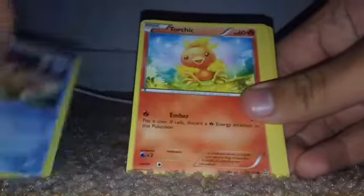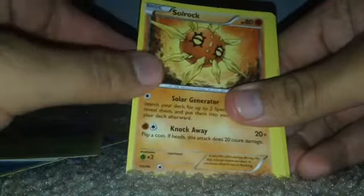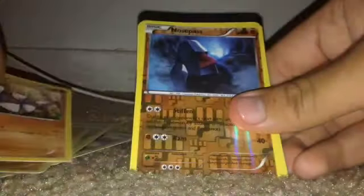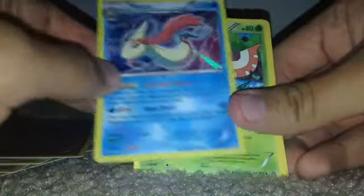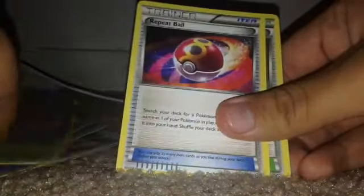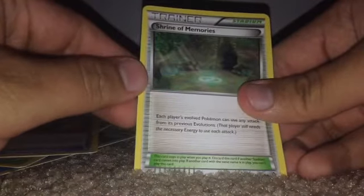And now — Staryu, Torchic, Totodile, Surskit, Jigglypuff, a holo rare Nosepass, and a rare Milotic. Uncommon Masquerain, and Shreder.